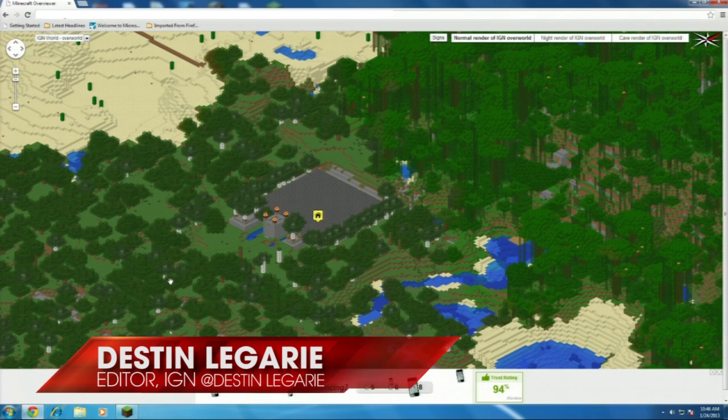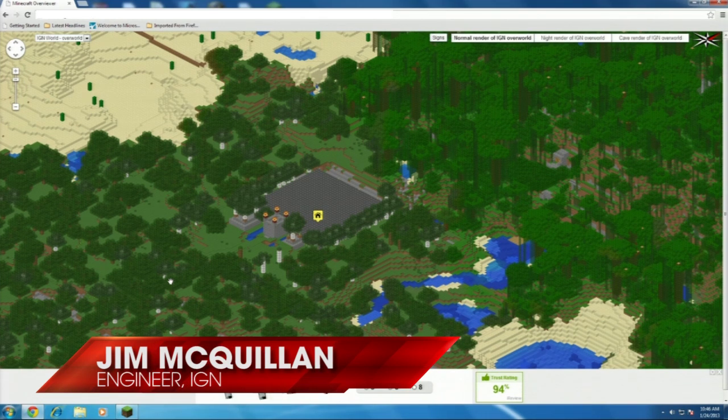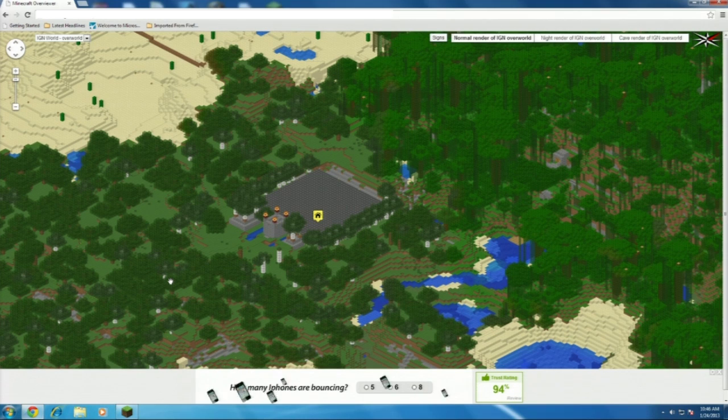What's up everybody? Destin Laguerre here for IGN and we are doing Minecraft Let's Play. This is day four and I'm here with Jim. How's it going? Jim, what do you do here at IGN? Well, I'm a software engineer, so I work on the website and a lot of the functionality behind the scenes — kind of what makes it go.